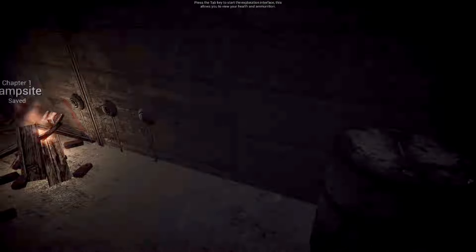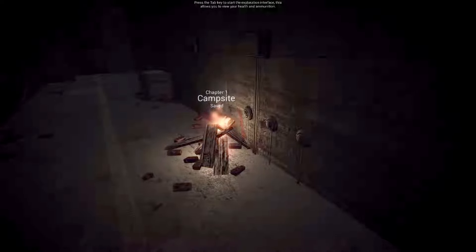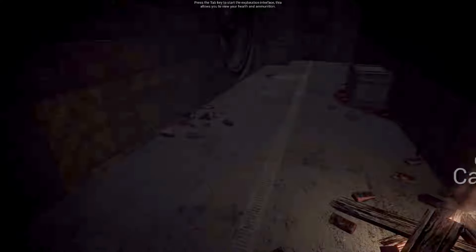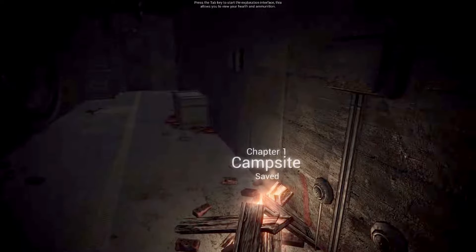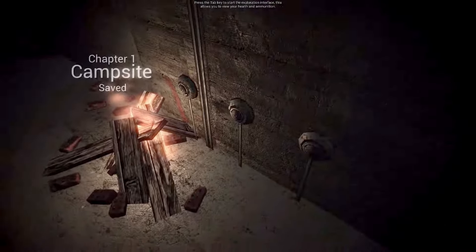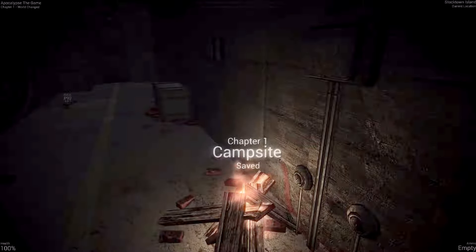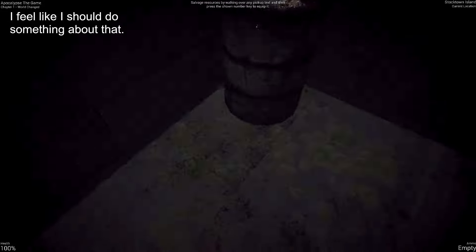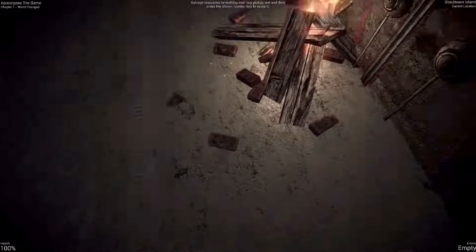Apocalypse Game, Chapter One: World Changed. It's very quiet — I turned my headphones all the way up just to be sure, but nope, I don't hear anything. The mouse cursor is still on the screen — that needs fixed. Press tab key to start exploration interface; this allows you to view your health and ammunition. It just turns on the HUD elements. Chapter one, Stocktown Island. Current location: ammo empty, health 100.